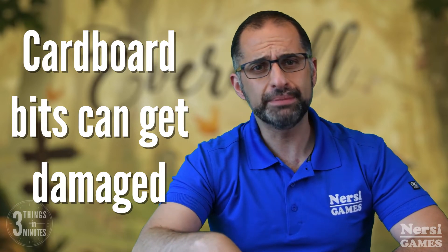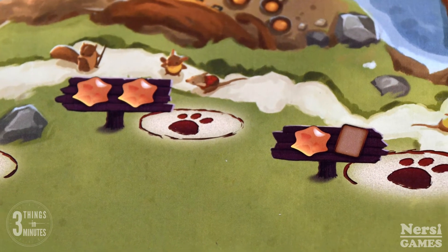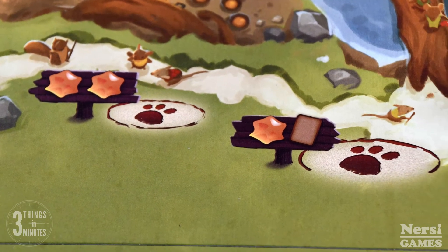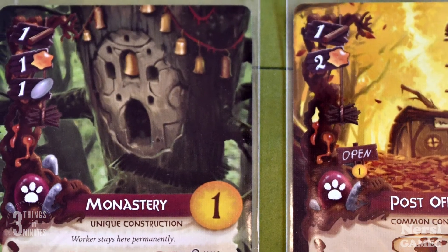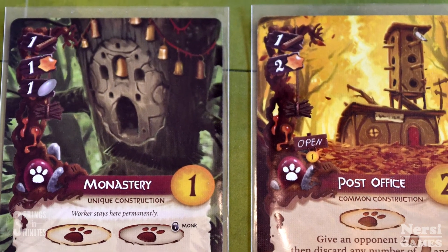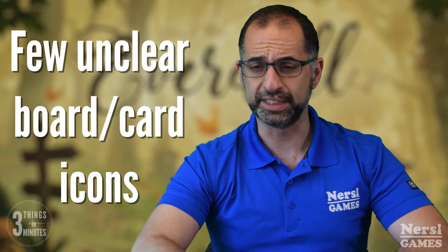Another thing about the game is that when you place your workers, there are spots that are exclusive to one worker and open shared spots that are communal, and they're kind of hard to tell apart. Some cards other people can use as well, and the artwork indicating this is pretty subtle. I do wish those were a little bit more obvious in the game.